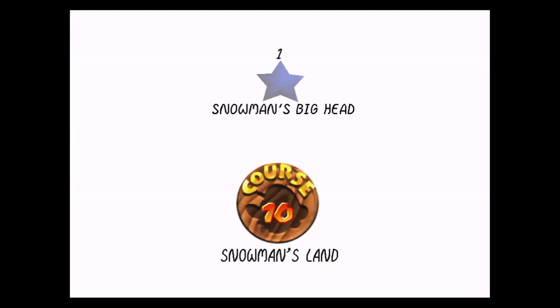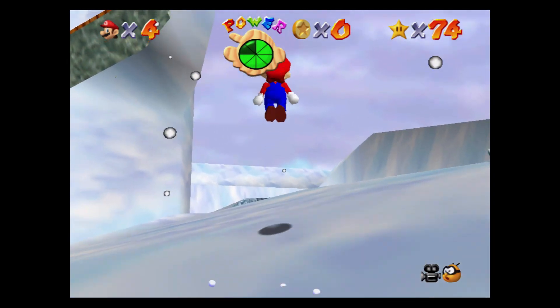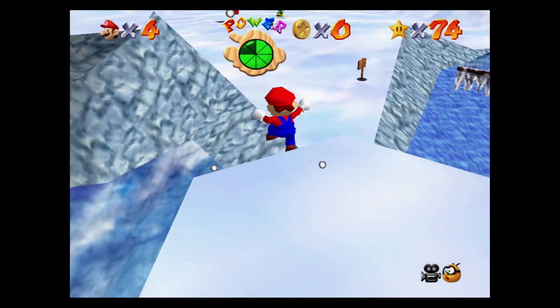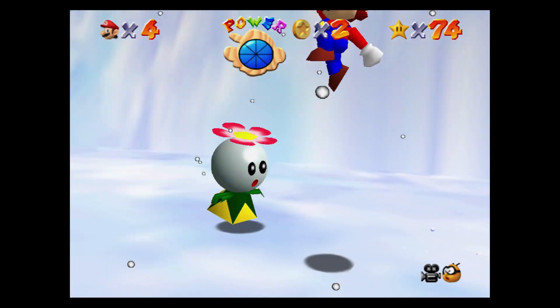To get the power star you have to climb up to the giant snowman's head. Start by heading right and then go around and left. The water in this level is ice cold and you will start to lose health if you go swimming. Get to the area with lots of spindrifts around and in the water, and on the left you will see waves of snow coming at you. Jump over them and double jump to the ledge.